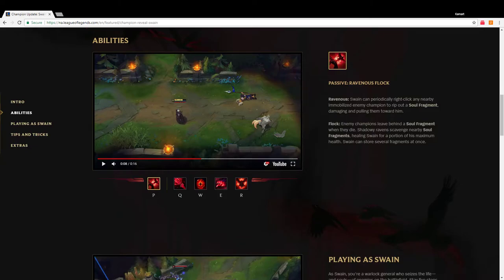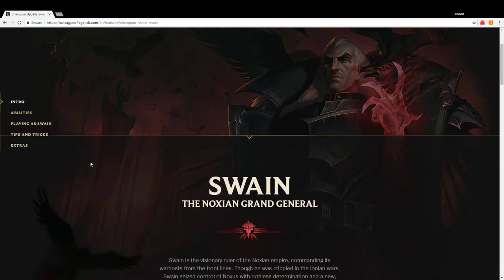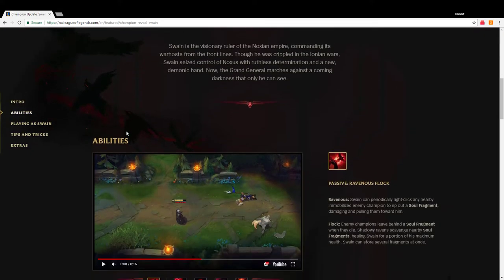Hey, what's up guys, it's me Kmart. We got some Swain rework here, it's pretty awesome compared to before. Swain is the visionary ruler of the Noxian empire, commanding its war hosts from the front lines. Though he was crippled in the Ionian wars — you know, walking around with the cane — Swain seized control of Noxus with ruthless determination and a new demonic hand. Now the grand general marches against a coming darkness that only he can see.